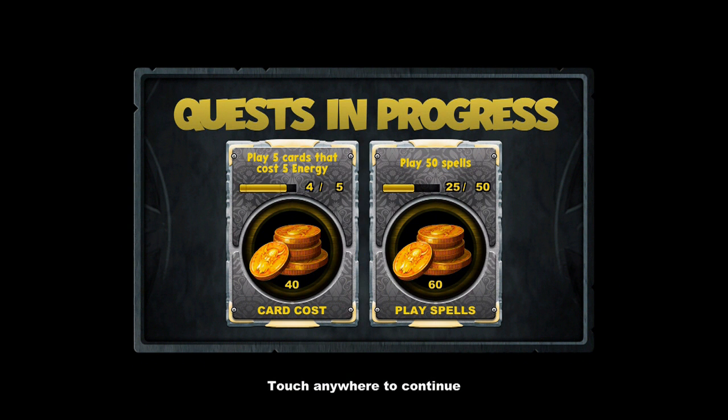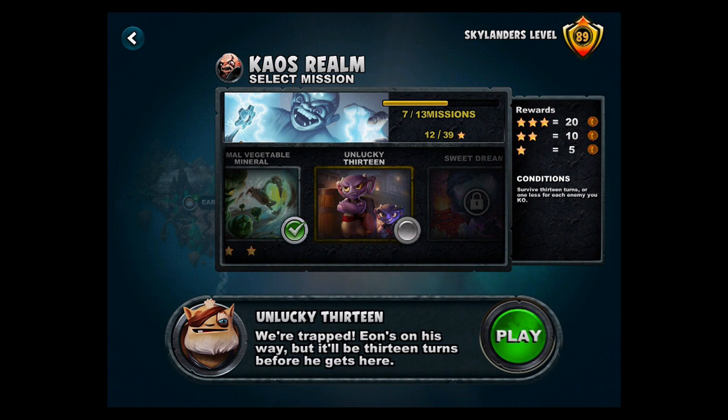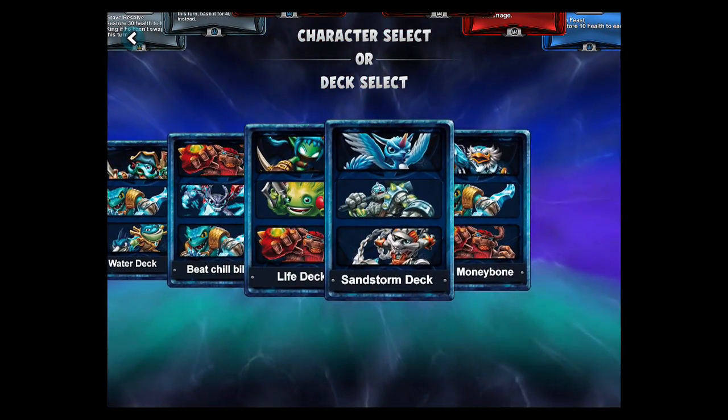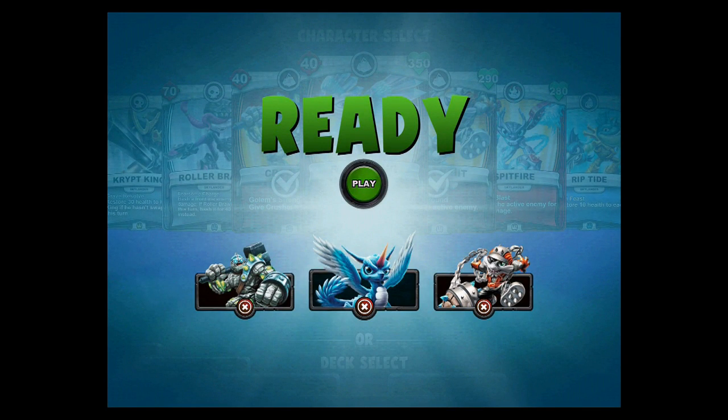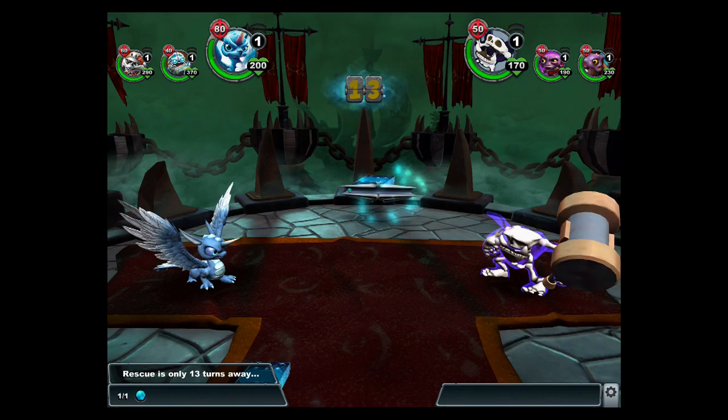Play five cards that cost five energy and play 50 spells — we're getting there. All right, Connor, you get the next one — it's called Unlucky 13. It says 'we're trapped, Eon's on his way but it'll be 13 turns before he gets here.' Survive 13 turns, or one less for each enemy you KO. We usually don't even take 10 turns to kill both enemies, so what happens if you kill them before then?